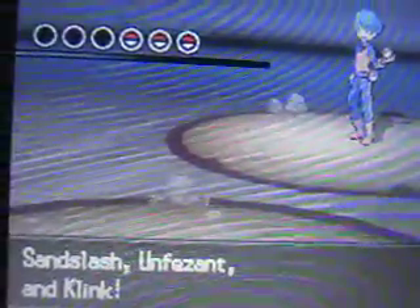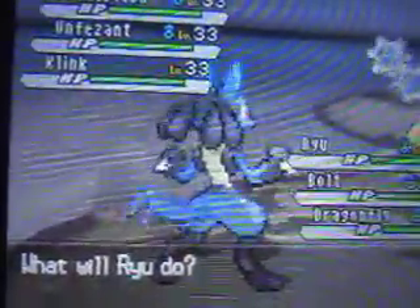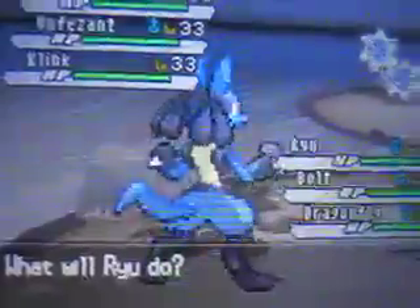Let's go down here - we do have a trainer right here which we'll do. I want Ryu to get a level up. I forgot this was a rotation battle. This guy has three Pokemon: the first one is Klink, which I was just talking about, the second one is an Unfezant - the first one we get to see in the game, and the third one is a Sandslash, which we've already seen.